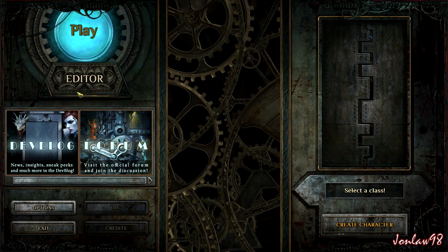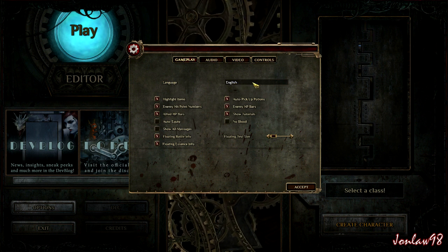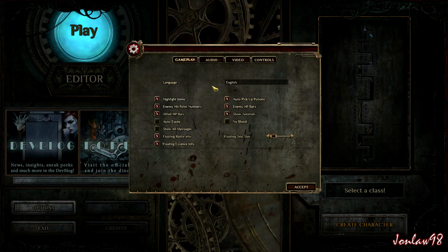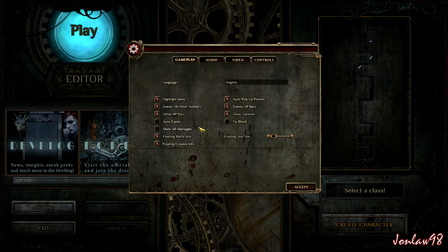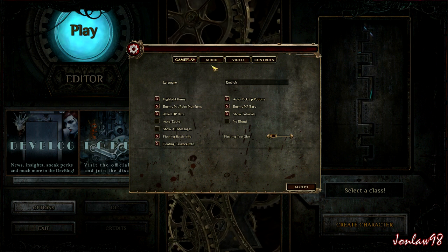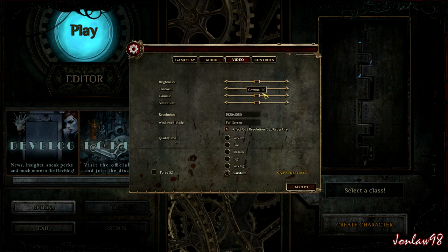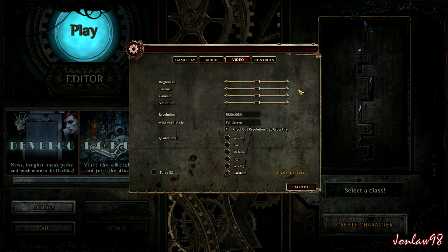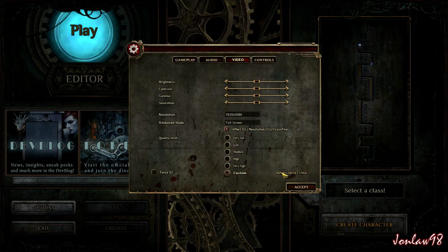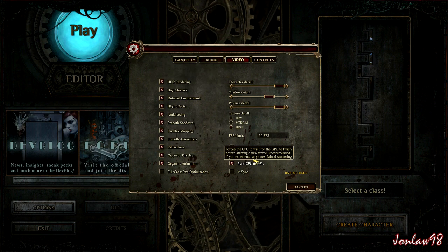Going into the options menu right now. There's only English available apparently, and these are pretty standard RPG kind of options. I usually don't auto equip — it just gets annoying later on in the game. The audio is pretty nice, I do like it. You can adjust the brightness. We'll be playing on ultra settings, everything very high, and we're going into the advanced settings, which has a lot of options.